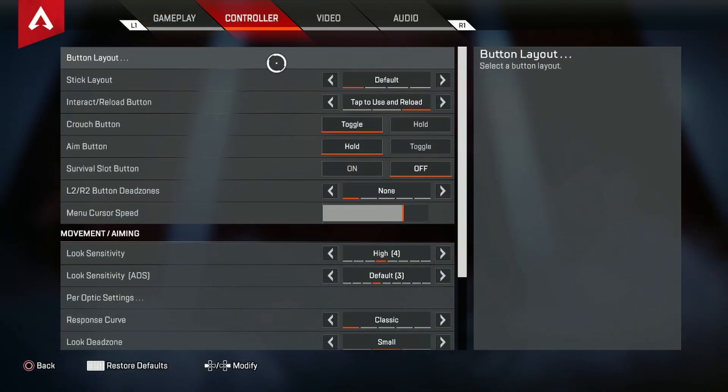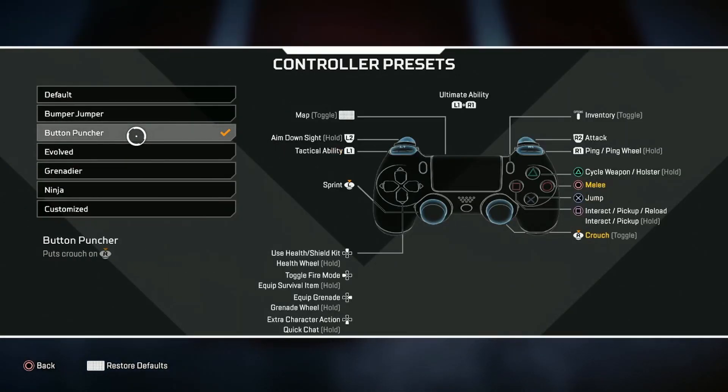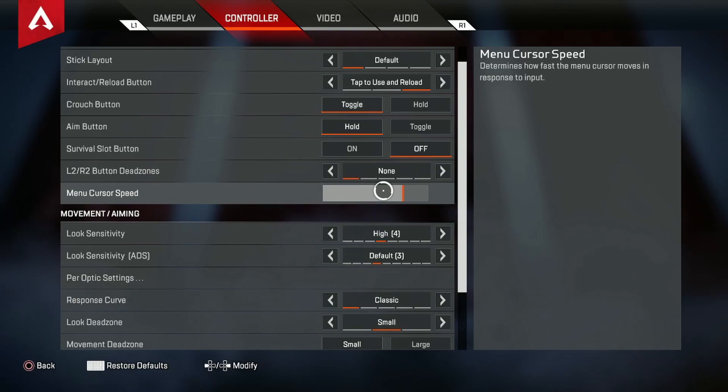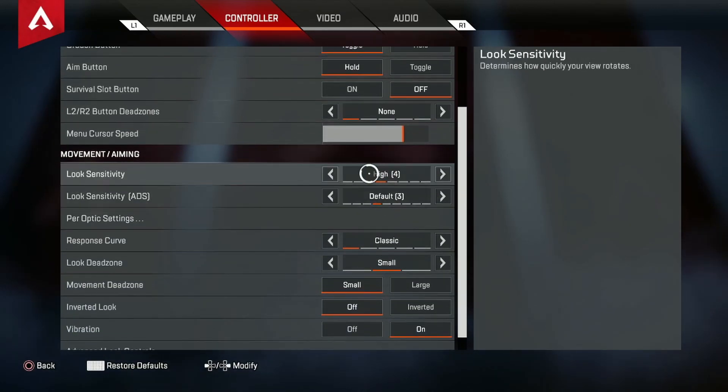Over in the controller tab is where all the changes happened. I still play on the same button layout because I like the comfortability. One thing that has changed is the menu cursor speed — I put it up a little bit. In my previous video I said I wanted to gradually make it higher just to get quicker armor swaps and loot boxes a little bit faster. Right here is pretty fast and I want to keep it that way for a bit, but maybe I'll get it higher eventually.